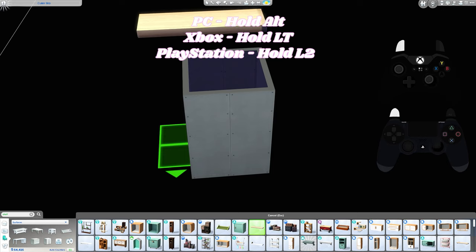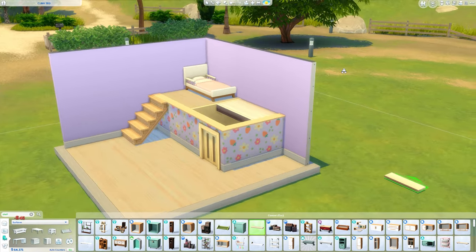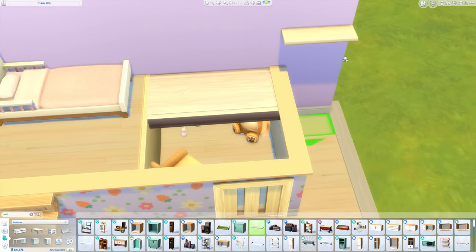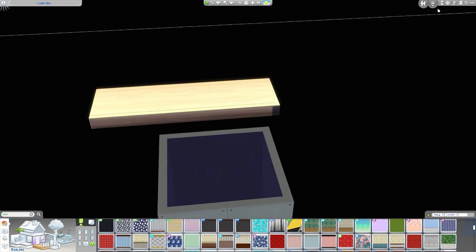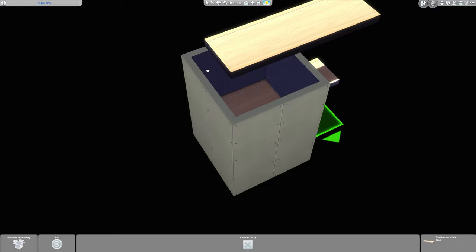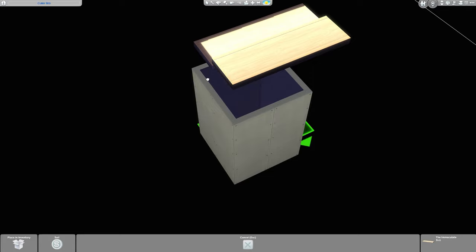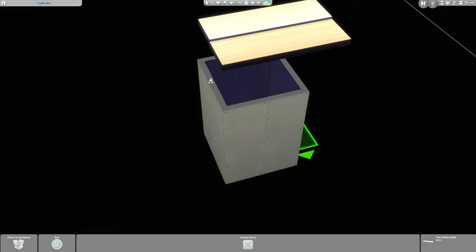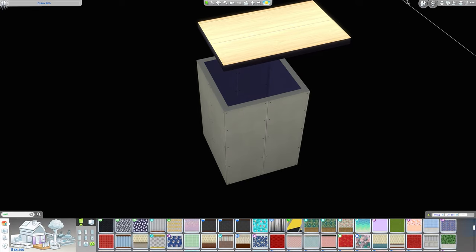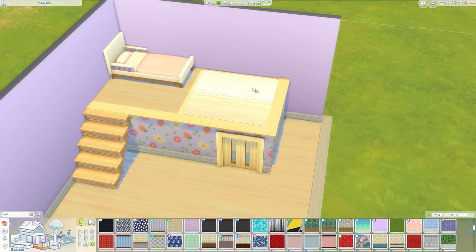I'm going to hold Alt, which gives you free placement — for consoles I'll have the buttons shown. I'm placing this just above that shelf until I think it's right, then going up to check. Ignore the glitching because we're going to get rid of that. That's pretty good — I could get it a little more accurate but I'll leave it. Going back down into the basement, I'll grab the glitching shelf and place it on the other side, lining it up and raising it to match.